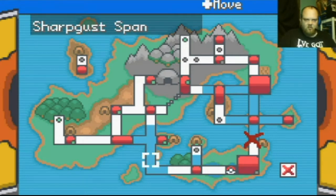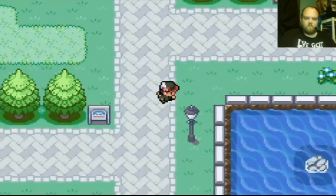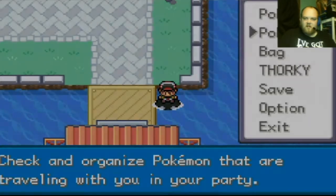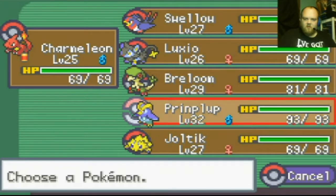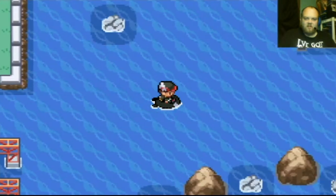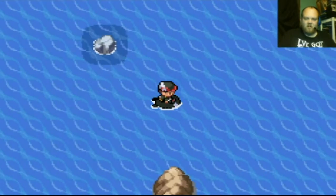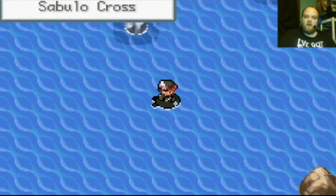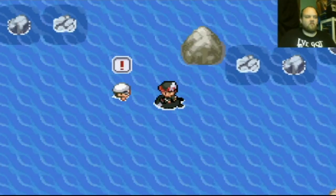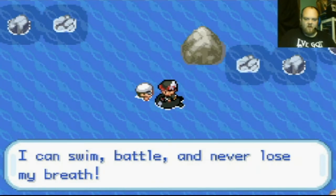Then go down to Sharp Gust Span. I think I'm gonna need Luxio up front, or Joltik, because I'm gonna run into a lot of electric type Pokemon — actually a lot of water types, even some water type trainers.